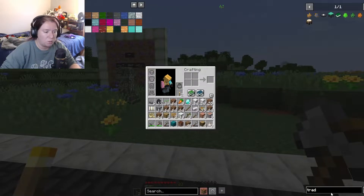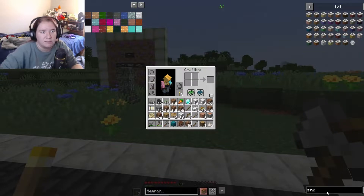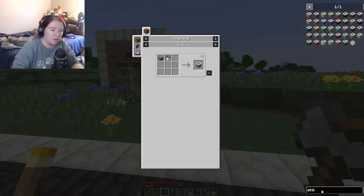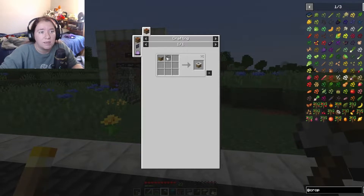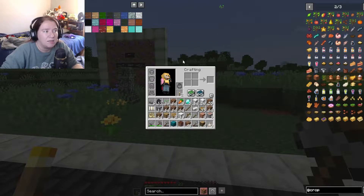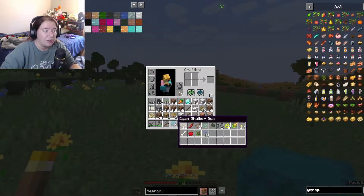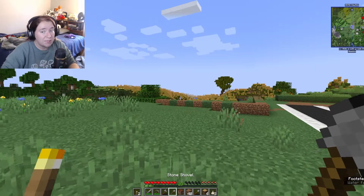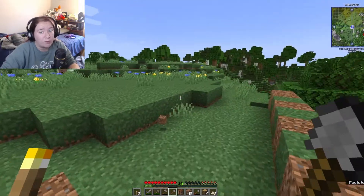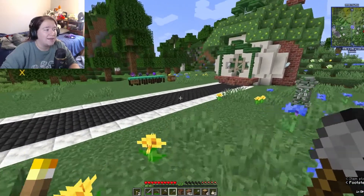Now we're gonna go back home and play around with seeing what we need to make a kitchen. If I type in 'sink' for example — requires quartz and a bucket, totally doable. Looking into Croptopia — we're gonna need a cooking pot, a lot of iron which we currently don't have, and probably some glass. So we're gonna need a ton of iron and a lot of glass. I'm just gonna go mining for a little bit off camera and when I come back we'll work on the kitchen.